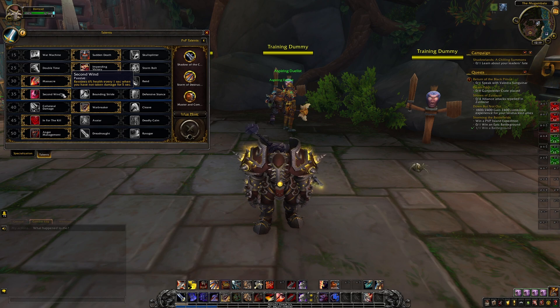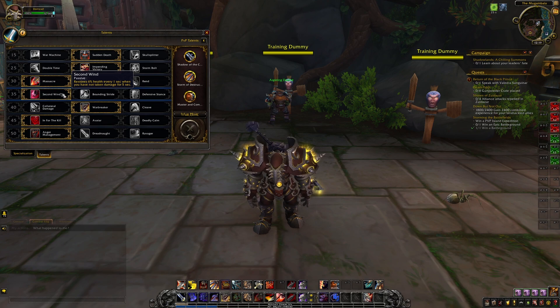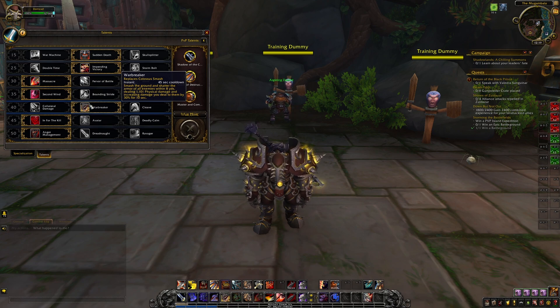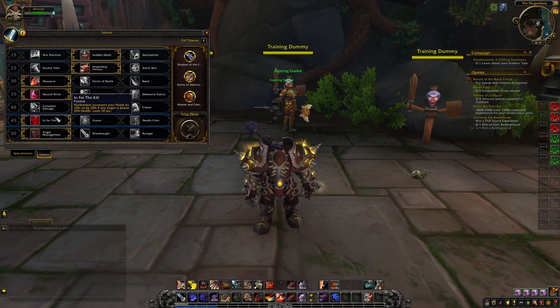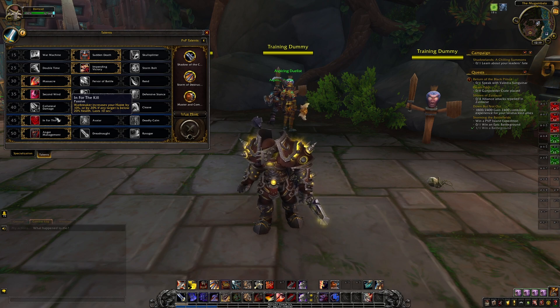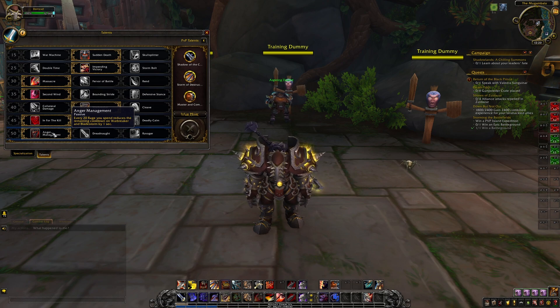Massacre is a passive talent that buffs Execute by making it usable on targets below 35% HP, giving us early access to this hard-hitting ability. Second Wind helps minimize downtime by restoring 6% of your health every second after you haven't taken damage for 5 seconds. Warbreaker replaces Colossus Smash, smashing the ground and hitting all enemies within 8 yards, dealing massive damage and increasing damage dealt to those enemies by 30% for 10 seconds — you can follow up with Bladestorm for huge AoE burst. In for the Kill makes Warbreaker increase our haste by 10% — or 20% on targets below 20% health — for 10 seconds. Anger Management ties everything together, reducing the cooldown of Warbreaker and Bladestorm by 1 second for every 20 rage spent.